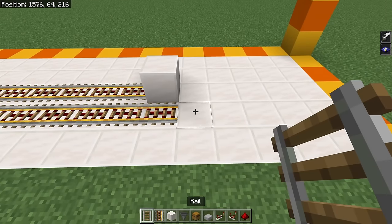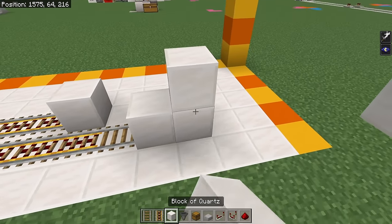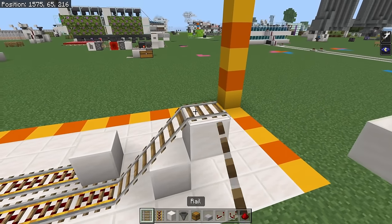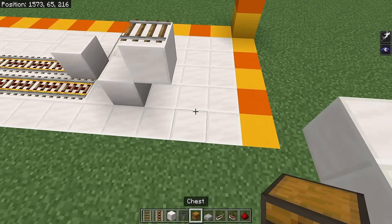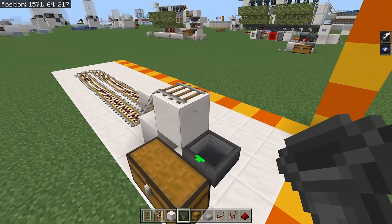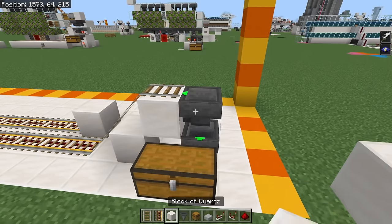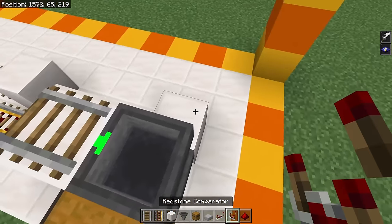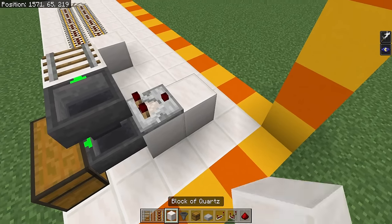Place in yourself a double chest right here, a hopper going into the back of it, and a hopper facing into that. Now go to the back side of this and place in a solid block right here, then a comparator, and then a solid block right there.